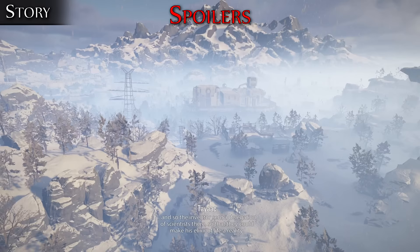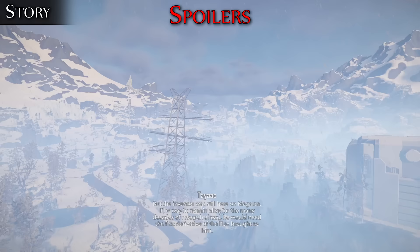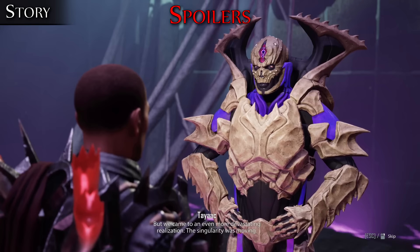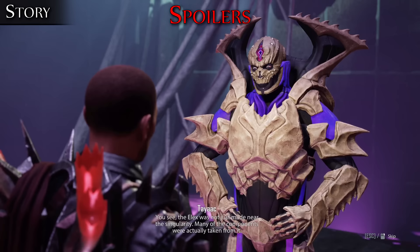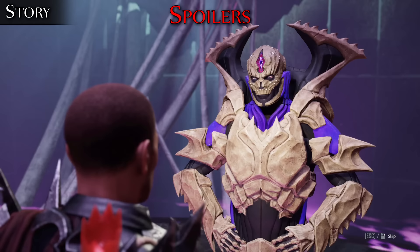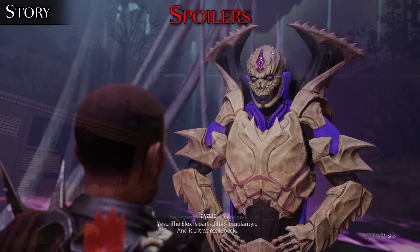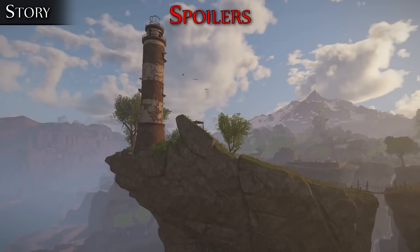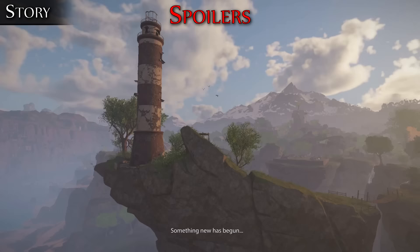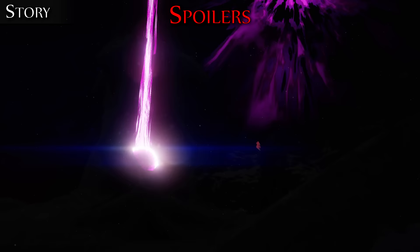It's almost a Rian Johnson level of subverting expectations for the deliberate purpose of trolling the audience. I could perhaps be alright with taking a different approach if the concept were at least interesting or led to something exciting, but this twist of 'it was humans and Dawkins all along' takes a grand epic sci-fi premise and knocks it back down to earth almost literally — while the only potentially interesting things, like the cosmic horror premise of the Singularity being an all-powerful unfathomable lifeform heading for Magalon, are being reserved for the next sequel. The ending doesn't leave me excited for Elix III, because it's basically just setting us up for the same exact plot scenario where a new extraterrestrial threat arrives and Jax has to find a way to stop it, presumably by uniting the factions for the third consecutive game in a row.